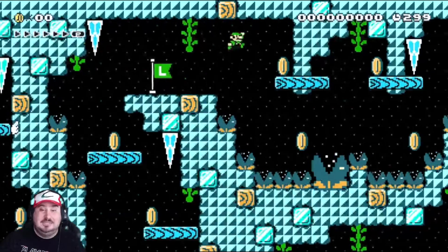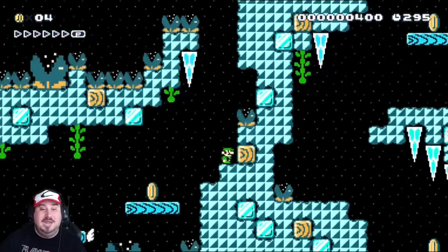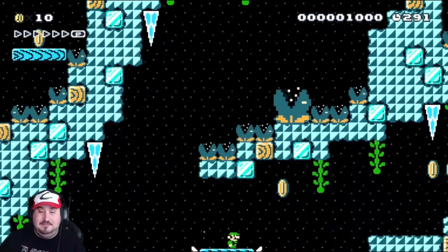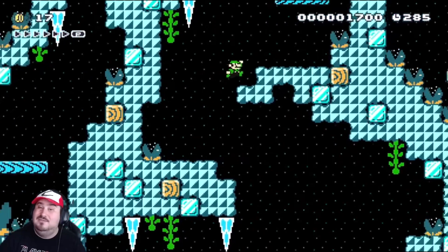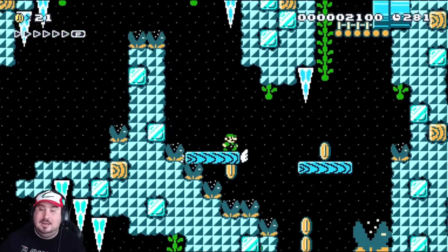What we're going to start doing is ride the ice spikes instead of the blue platforms. Now that we've hit our checkpoint, they're adding a new wrinkle to this level that we didn't have before. To ride the ice spikes, you have to make sure you're actually all the way on top of them. If you hit the side, you will not make it — you will lose that attempt.